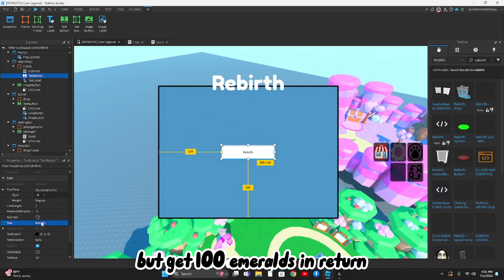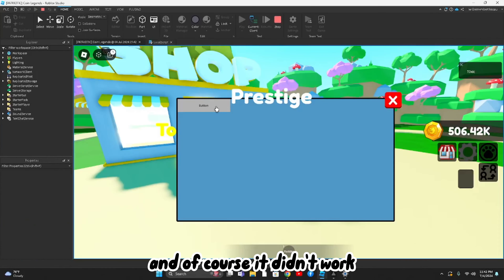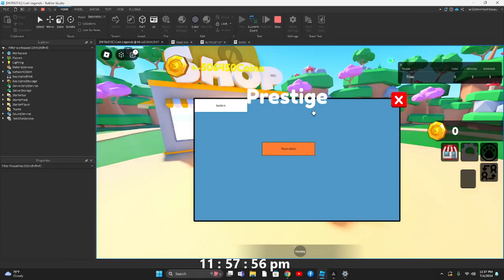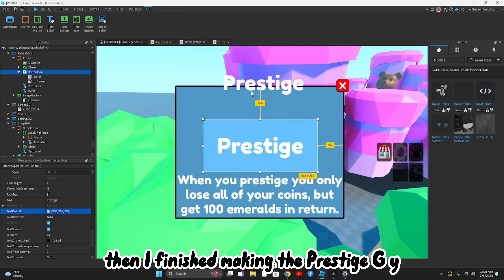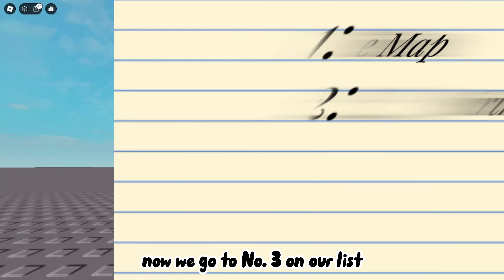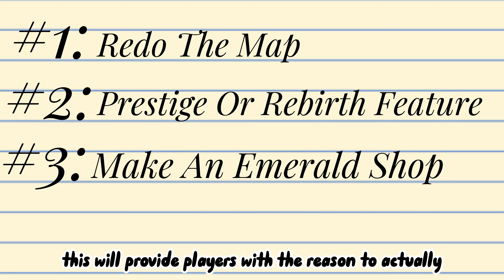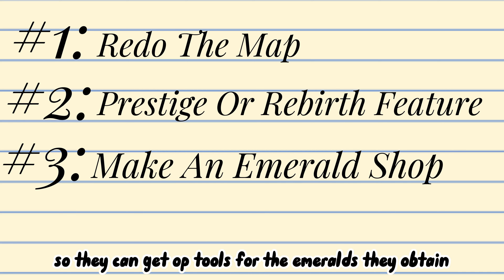I really want to make some sort of prestige or rebirth feature so players have more to do and bigger goals to accomplish. So I started making a prestige feature that when you press the button you would restart from 0 coins but get 100 emeralds in return, which is a new currency. Of course it didn't work at first, but after 3 and a half hours I finished making the prestige GUI so it would look somewhat decent.